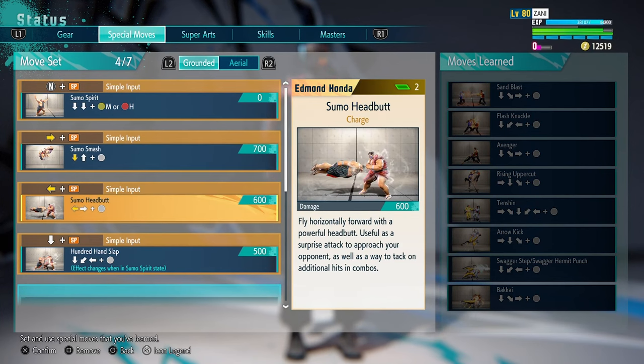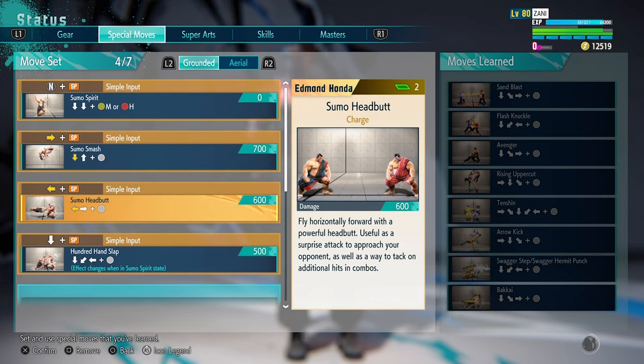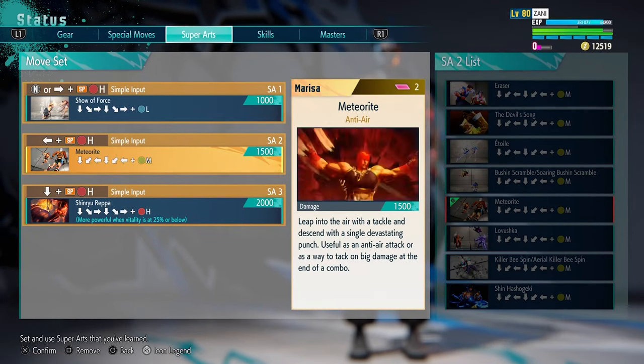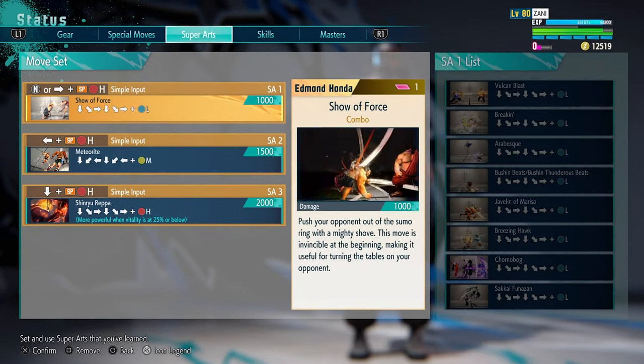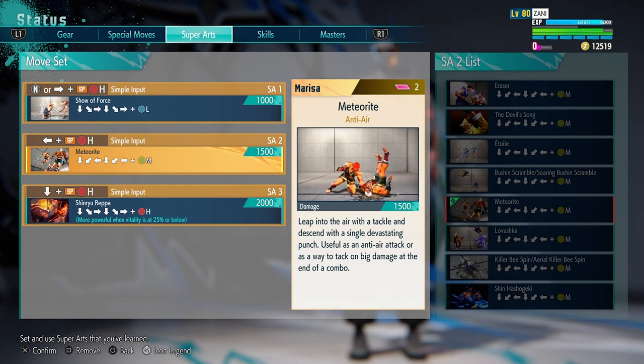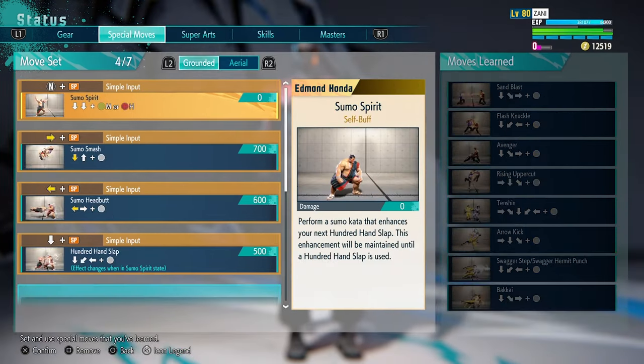Use Honda's style — I found this to be the best style for this specific job. I use Honda style and I use the Sumo Headbutt and the Sumo Smash. Make sure Special Art 1 is equipped, and make sure Marissa's Special Art 2 is equipped. If you need help getting to the Special Arts by leveling up your master, check out that video.